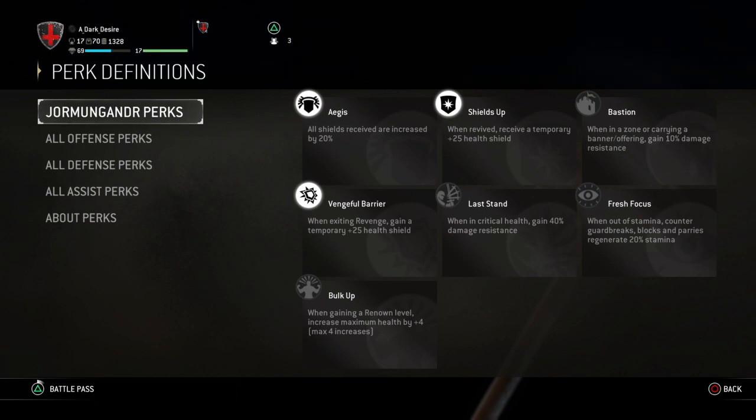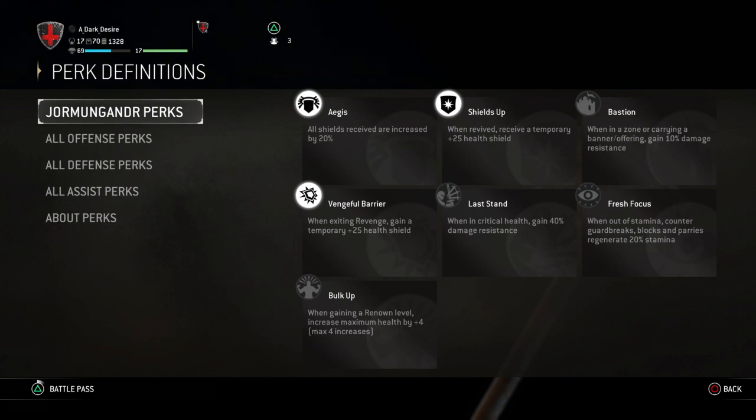On my full shield build I have all shield perks. Agus means any shield you get — whether from perks or your character — is 20% more. Shields Up gives a temporary 25 health shield when revived, and vengeful barrier gives a 25 health shield upon exiting revenge, which is also boosted by Agus.